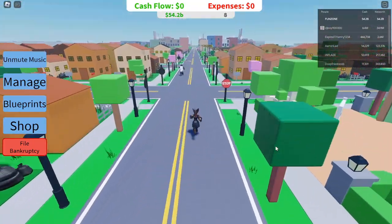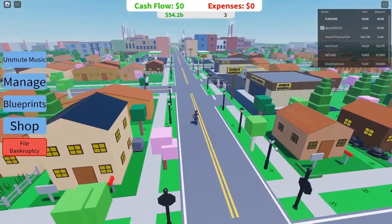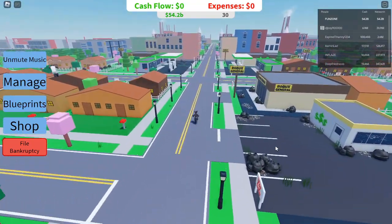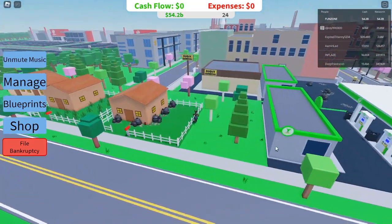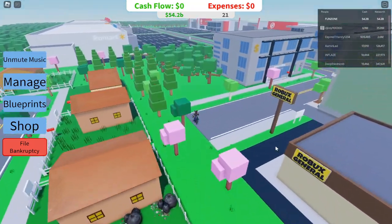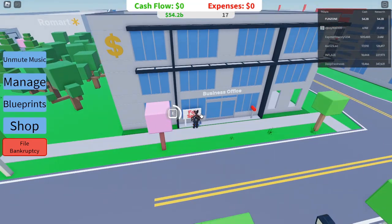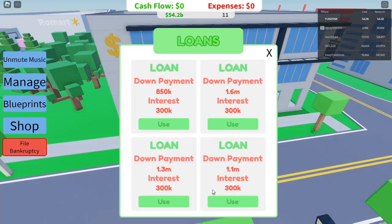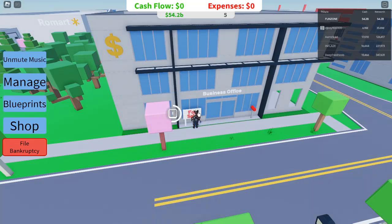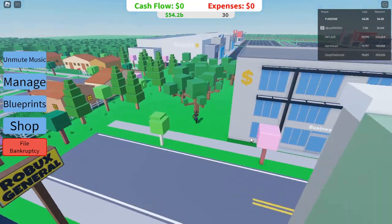Hello everyone, this is YourName, and welcome to another video where we dive deep into the fascinating world of Roblox Investor Simulator. If you're here, it means you're ready to unlock the secrets of maximizing your profits and taking control of the game. Today, we're going to explore the three key businesses added in the latest update: RART, Bullseye, and House Depot. Whether you're new to the game or a seasoned player, this video will show you exactly how to manage these businesses effectively, optimize your advertising strategy, and skyrocket your earnings. Buckle up, because by the end of this video, you'll be equipped with strategies that will make your gameplay smoother and more profitable.